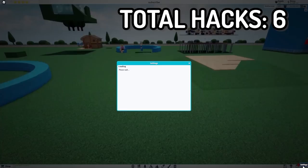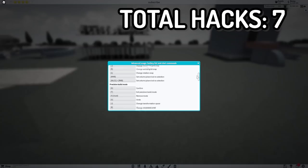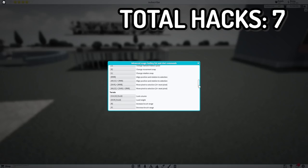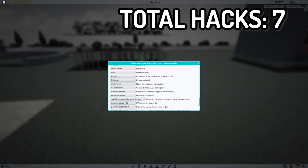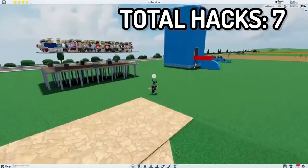The next build hack: if you go to Settings and scroll all the way down, you'll see the Advanced Usage Hotkeys List. There are so many hotkeys for this game — you can change every single thing just by pressing keyboard buttons. You can change the pivot angle, the transformation, select different items rather than only using your mouse. It will save you so much time.